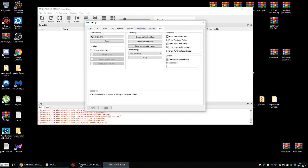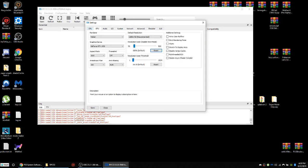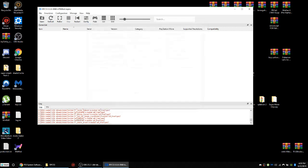The settings are all good on default, so I wouldn't advise you to change anything else after that. The only thing that you're really changing is in the GPU tab, and after that you press Save.